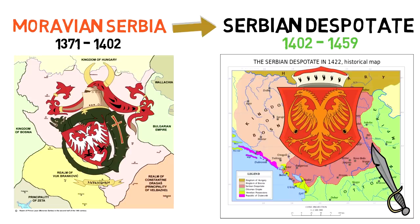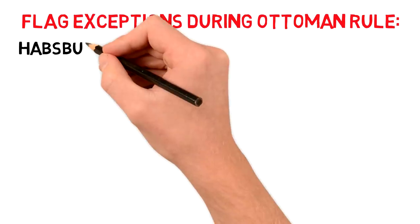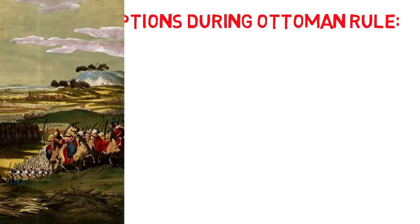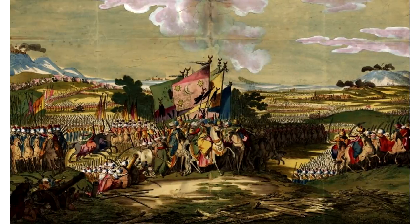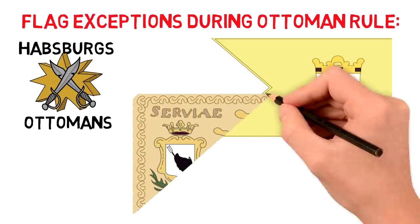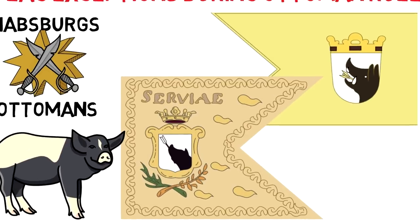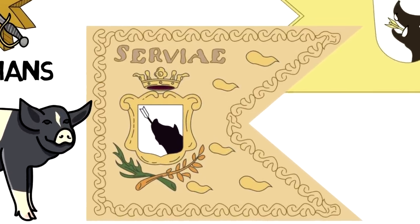So for about 3-4 centuries, the flags flying over the territory of Serbia would be the flags of the Ottomans. There were, however, a few exceptions. Due to a lot of conflicts between the Habsburgs and the Ottomans, for a few periods, the region of Serbia was occupied by the Austrians. The Serbian territory temporarily flew these two flags, depicting a boar on a white shield — they have a meaning which we'll talk about in a second.